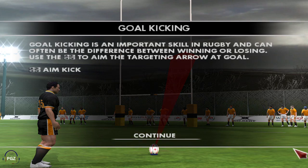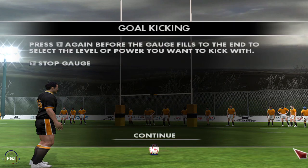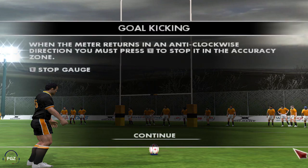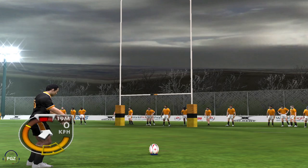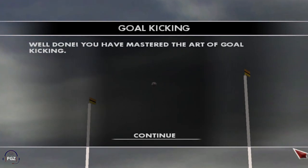Goal kicking is an extremely important part of rugby — it can often make the difference between victory and defeat. Aim the targeting arrow at the centre of the goal using the arrow keys. Kicking for goal is a three-step process involving the gauge at the bottom left of the screen. Pressing the S key will start the gauge filling — the more the gauge fills clockwise, the greater the power of your kick. Press the S key again before the gauge fills all the way to set the power level. Finally, when the meter returns anti-clockwise, press the S key again to stop it in the accuracy zone at the bottom of the gauge — the closer you stop it to the centre, the more accurate your kick will be. Fantastic effort — that's a great example of how to strike the ball at goal and put the points on the board.